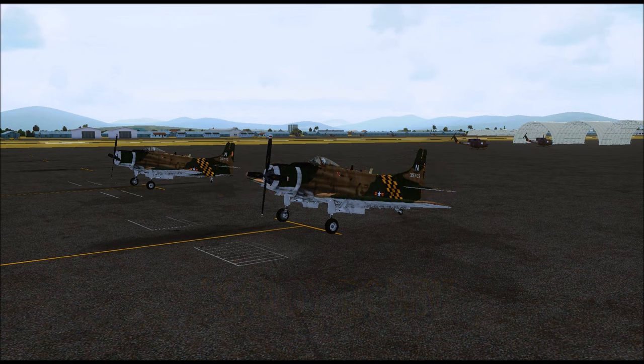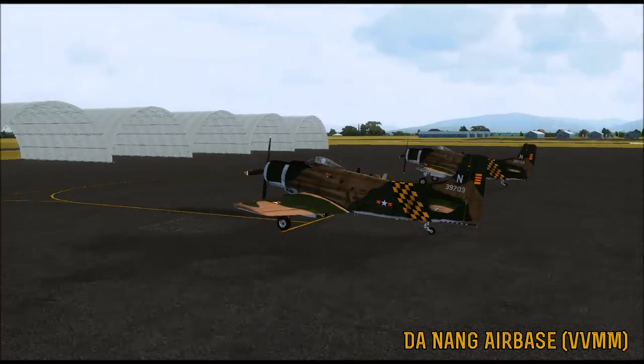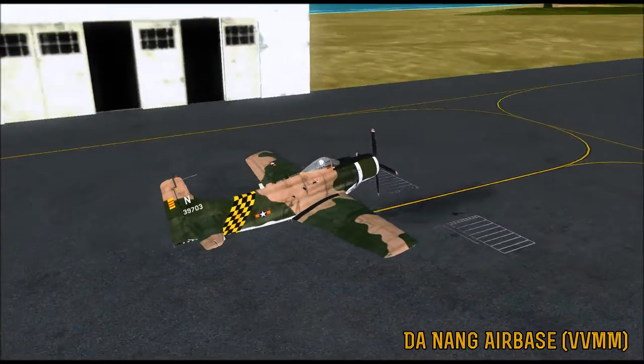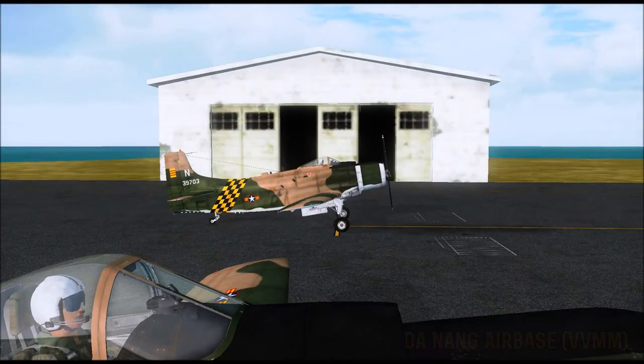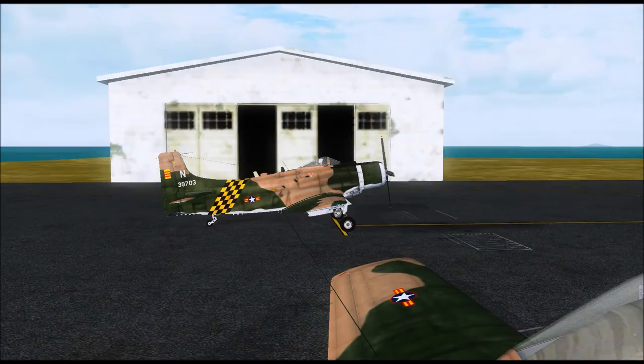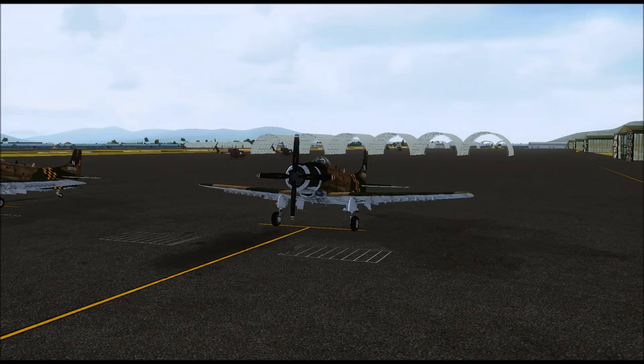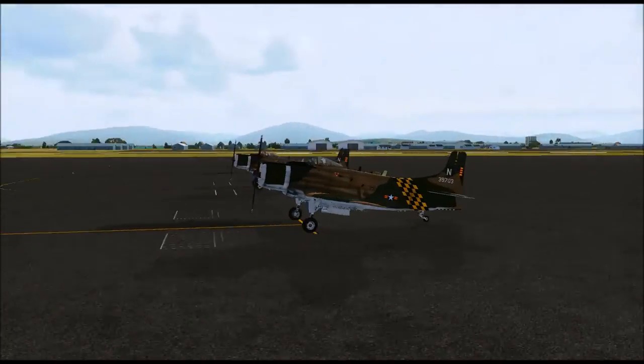Good evening, this is Bell Geode and we are back with some Microsoft Flight Simulator X Steam Edition. This is Vietnam Era Part 3. We are here in Da Nang Air Base in South Vietnam and this is the Douglas A-1 Skyraider. We're going to be flying a special mission here, doing a little bit of combat ops over the Laotian border.